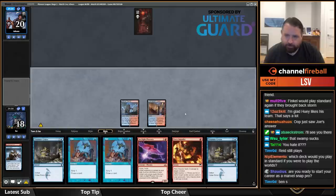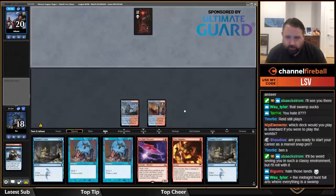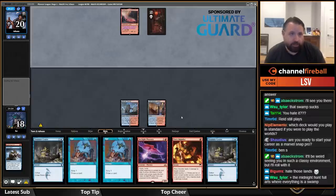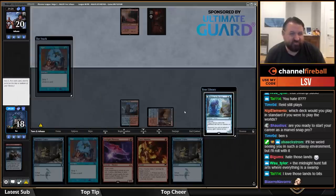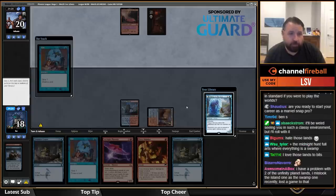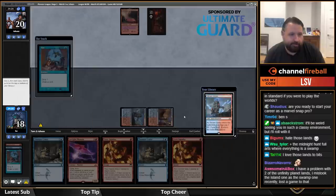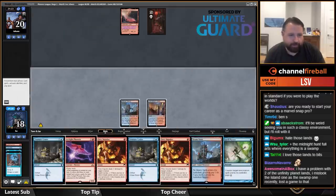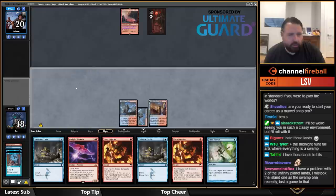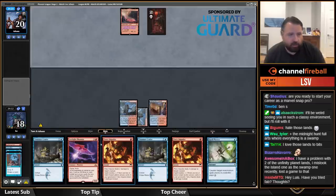Let's just pass here. I've been playing Marvel Snap — it's fun. I don't like the Midnight Hunt full arts either for the same reason. I guess I'll reluctantly put Steam Vents on top — I'll be mad if I draw another land. Putting it on top means Pieces of the Puzzle is a good draw, and Pieces of the Puzzle is a really important card in this matchup.